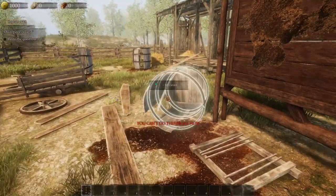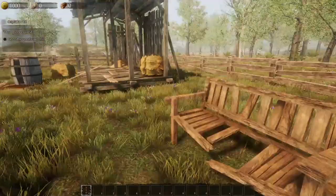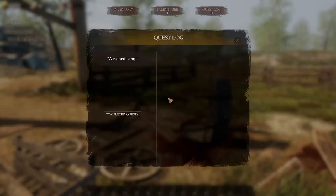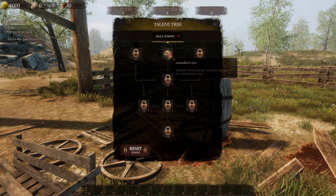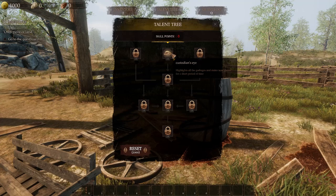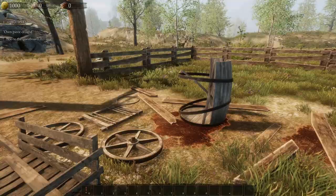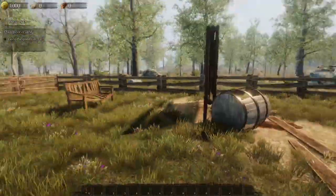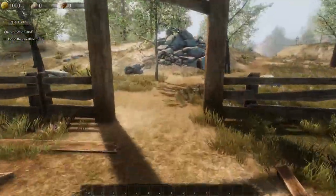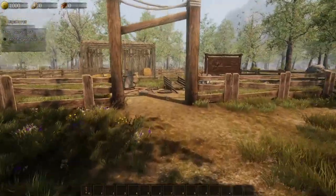Okay, can't do anything right now. Alright, how do we start our mission? Push Q — inventory, talents. We've got talents. Custodian's Eye: highlights all the garbage stains near a player for a short period of time. Okay, stuff like that is going to be pretty cool. It stopped me moving again — I thought it was going to crash. I don't know how to go on our mission.